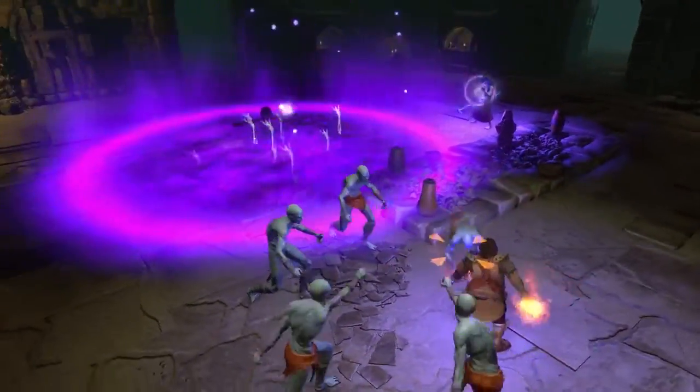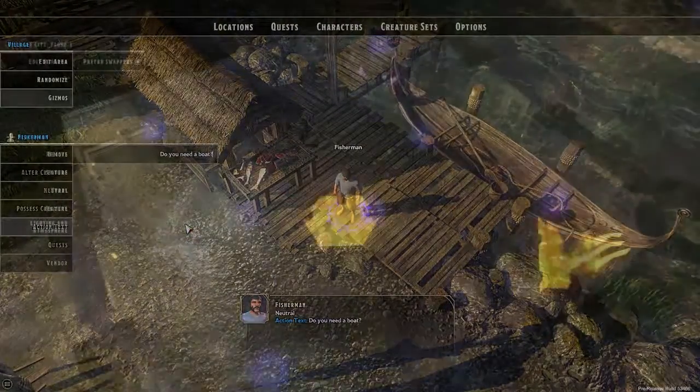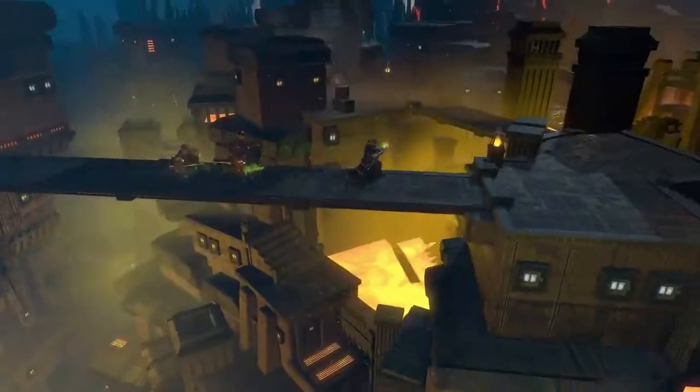The fun doesn't stop there. We've got a ton more included for content creators in this update, including ambient NPC text, interior room layout choices, and the ability to lock and unlock quest locations on the map depending on the state of a particular quest. We're always listening, adventurers — stay tuned for what's next.